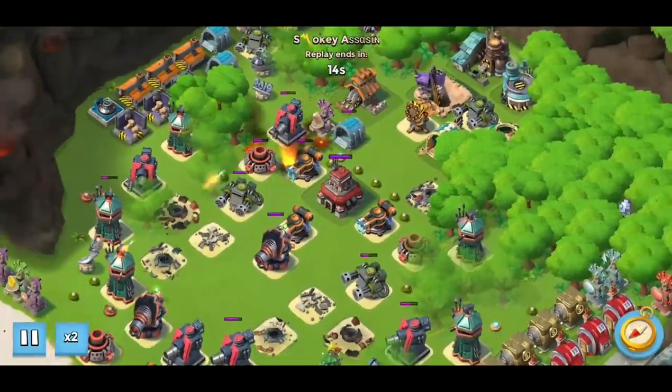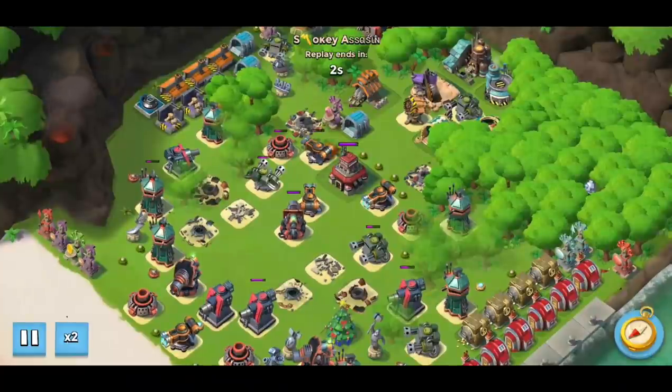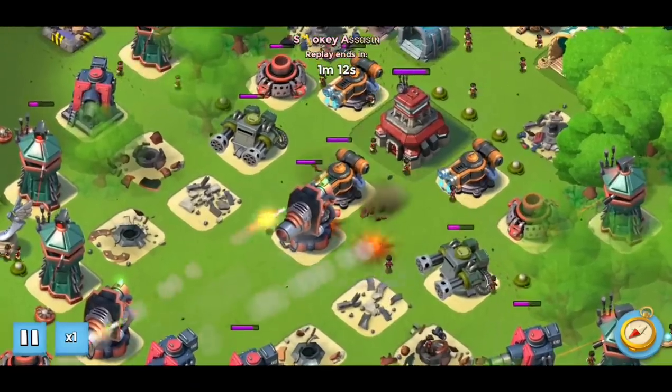That's the essence of the first attack — weaken it as much as you can with the GBE you have. Then the damage from the first attack carries over to the second one, except now we've got a full bank of gumball energy so we can finish off the boom cannon.